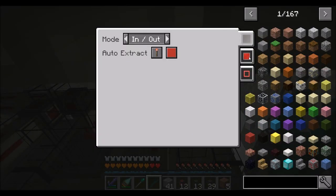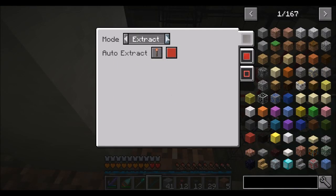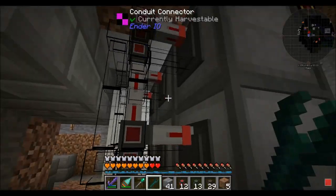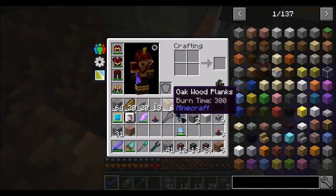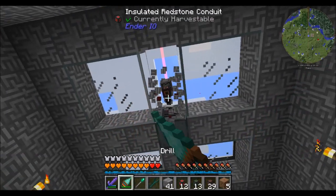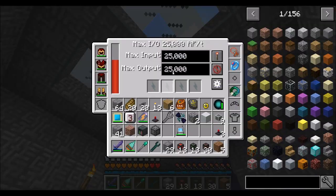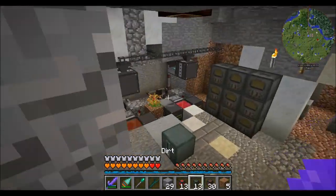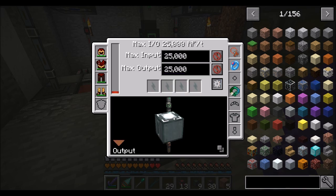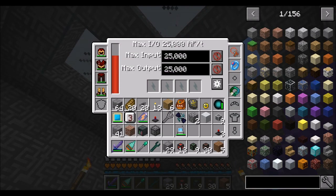So we go to the redstone tab and say in, out — this kind of forces it to have a connection there. We do this for all of them. Now I want to move my power monitor down here. We'll connect this guy and set it to always accept power. Then I'm going to configure the top to be output so that he's always sending power — boom, he transferred all his power into this guy by way of phantom energy face. That's set up now.